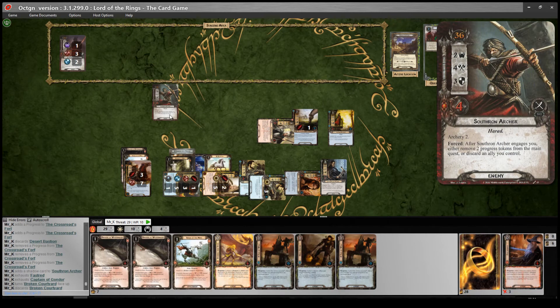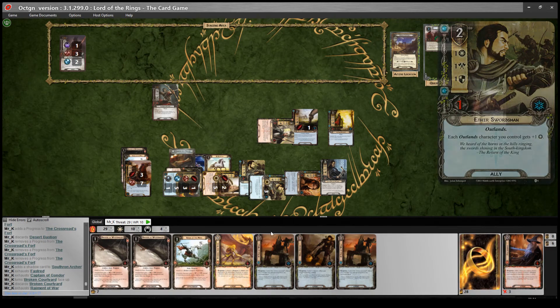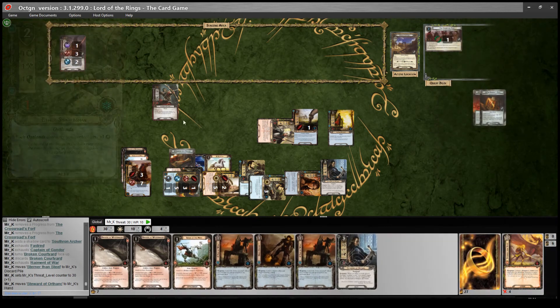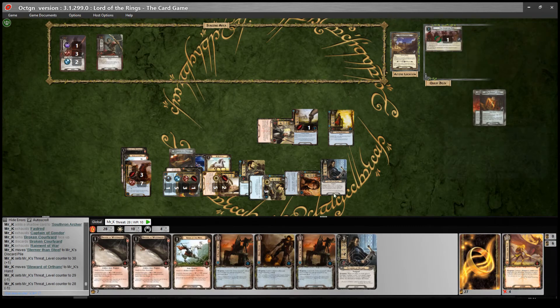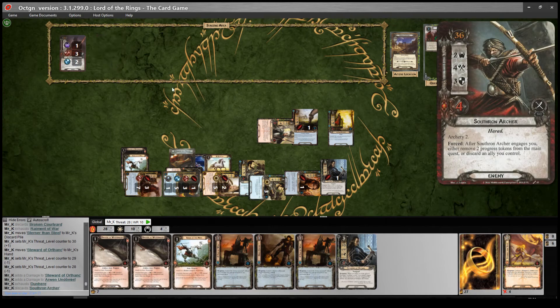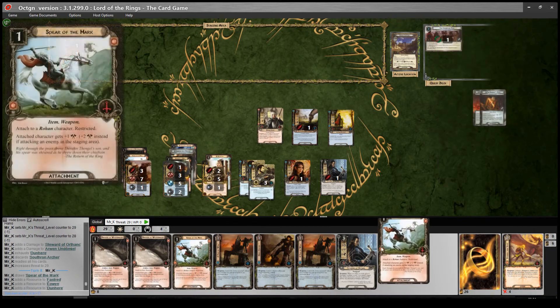I might cancel that shadow actually - with Sterner Than Steel, and give that Doomed one to draw a card. I will use Fastdread's ability to bounce him. I forgot the archery, so I'll deal that out now - there's two. I will use Dunehir to kill him and get him out of the game. Then refresh. Just keep cycling like this until we're in a position to get to stage two.